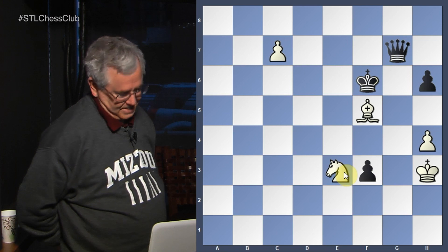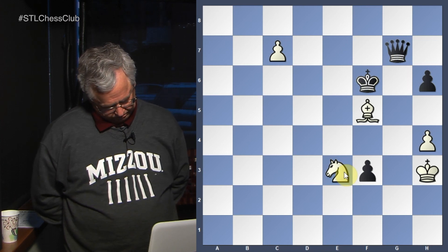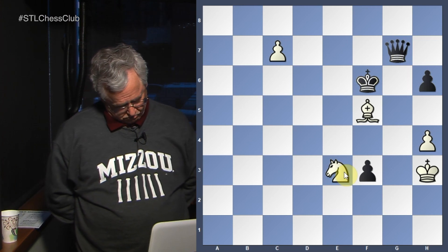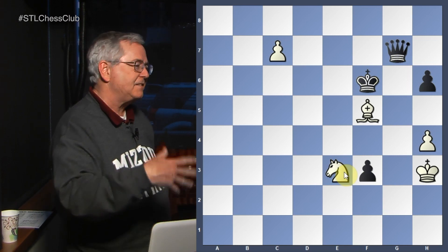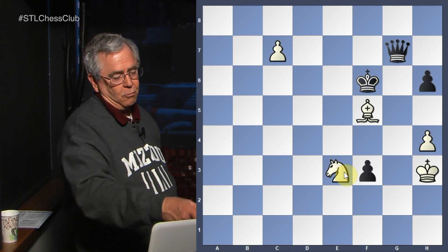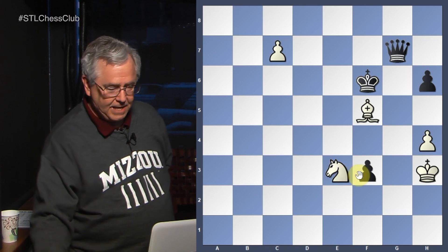Now we threaten to push the pawn and get our queen. Is there anything black can do to prevent that? I don't see any checks, no useful king moves, no useful pawn moves. So I'd say this is good for white — he gets out of difficulty. It's not the stalemate of the main line, but it's sufficient because we can force our pawn up to be a queen and we'll have a queen, bishop, and knight against a queen.